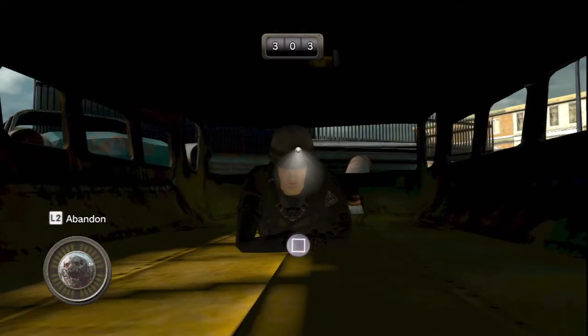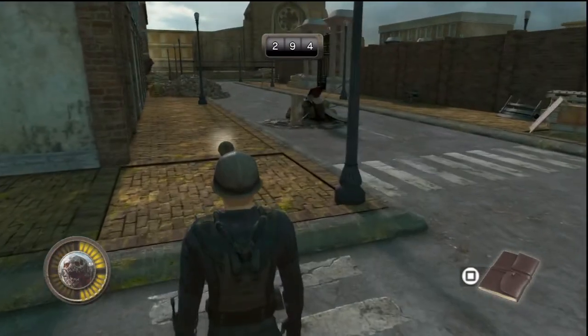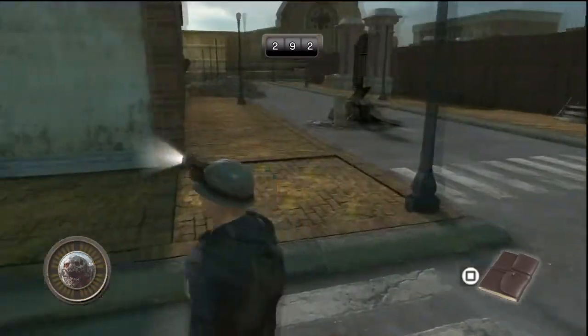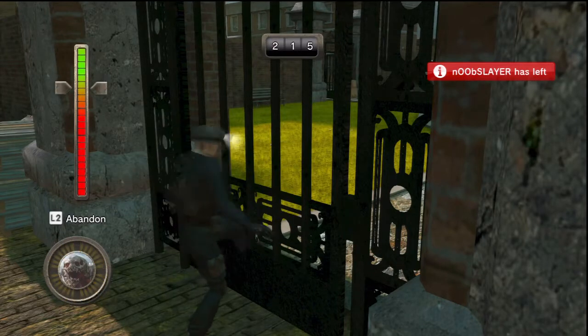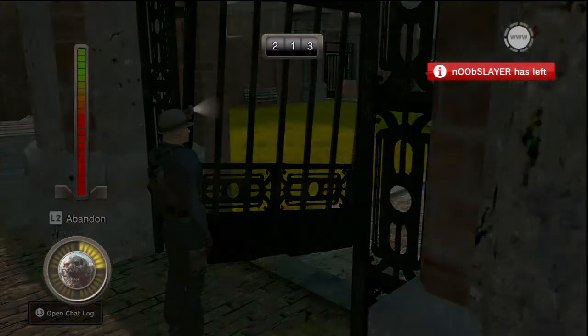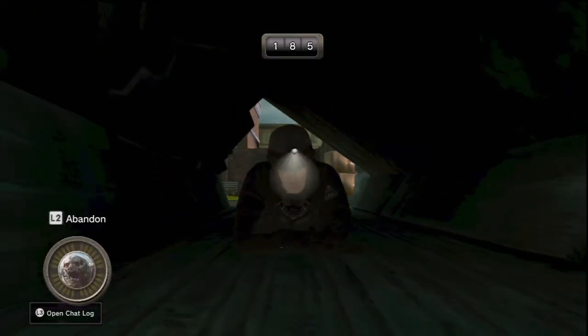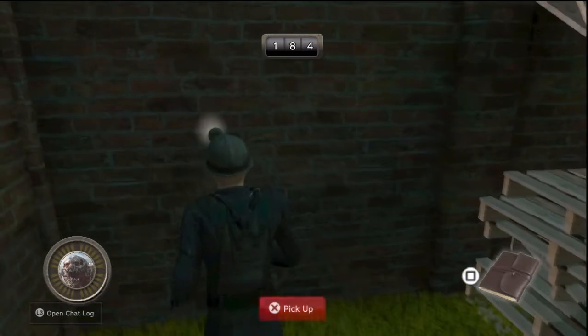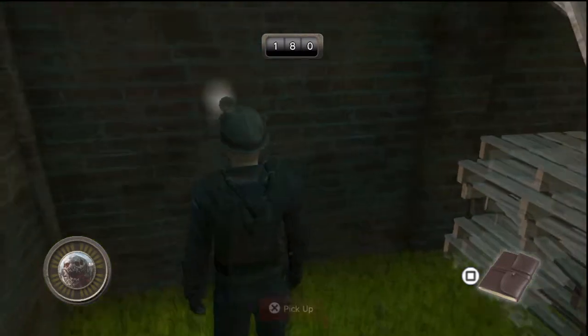You're going to crawl under a bus that's right here, and once you're done with that, you're going to see a gate off to your right-hand side, so you want to knock that down. Just once you enter the gate, go off to the left-hand side, crawl through a little tunnel-ish area right there, and you're going to pick up the map. That map is a wall hanging for your personal space.